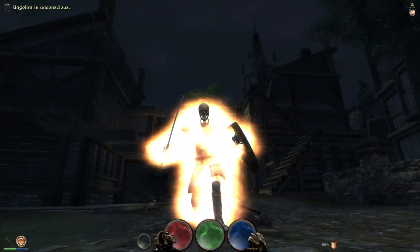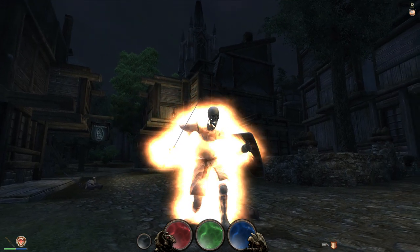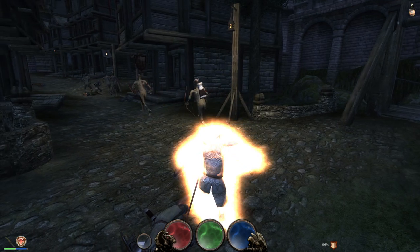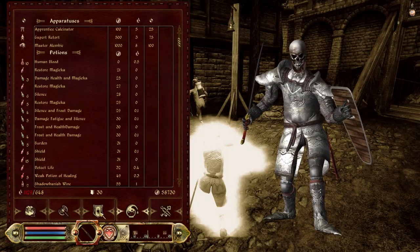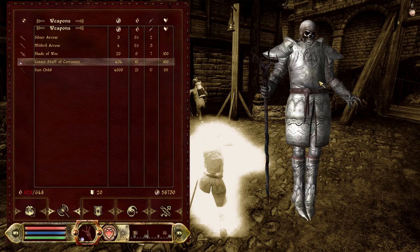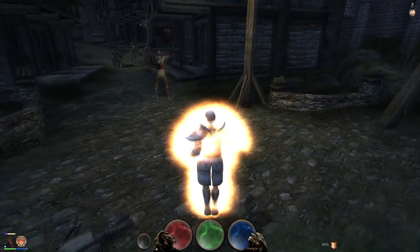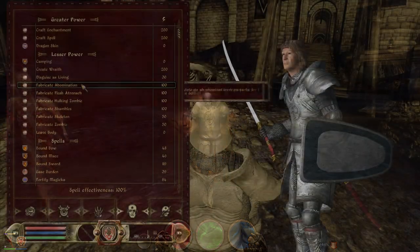Now we come to the new forms, which are really exciting. Once you attain Lichdom, you can continue to change yourself in a number of ways. The first way is to brew a potion that will burn all of your flesh off. This gives you the appearance of a skeleton and also causes some gameplay changes, so it's not purely cosmetic. The change is reversible, so if you want to change between flesh form and skeleton form you can, but it does require the brewing or gathering of some ingredients.